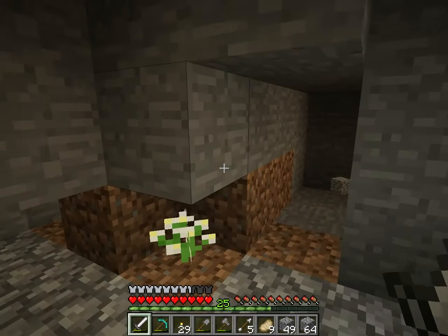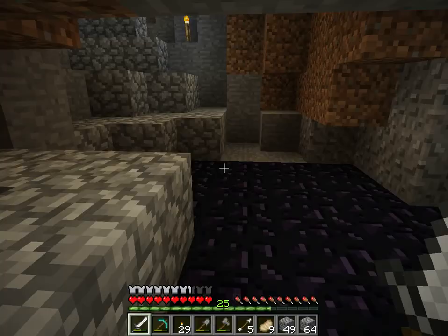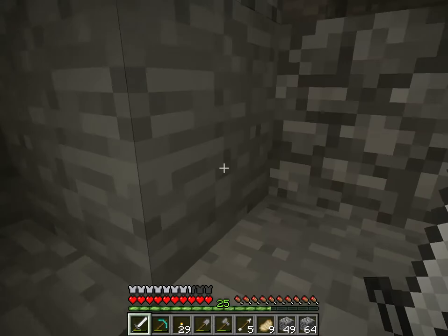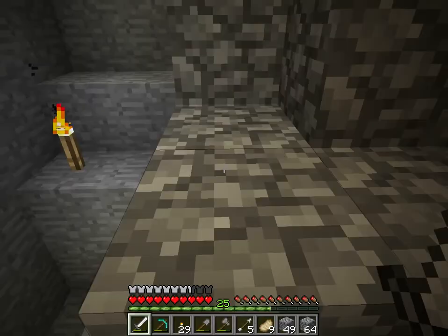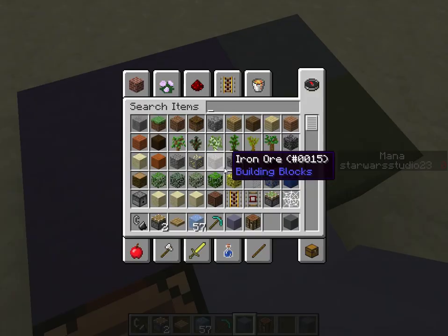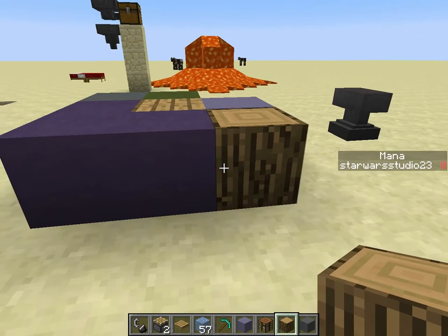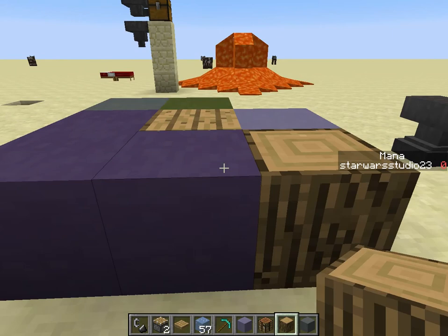Gosh darn it, I cannot find any lapis. I've dug a few strip mines here. I want to find lapis because I have a ton of hardened clay now. Well, not really a ton, but probably enough to actually build what I'm thinking of. I want to use blue stained clay. Let me show you here - that's this block here. And I think it looks nice with the wood. We can also use it with the oak wood too, which I think will look good. It'll look weird, but it'll look good at the same time.